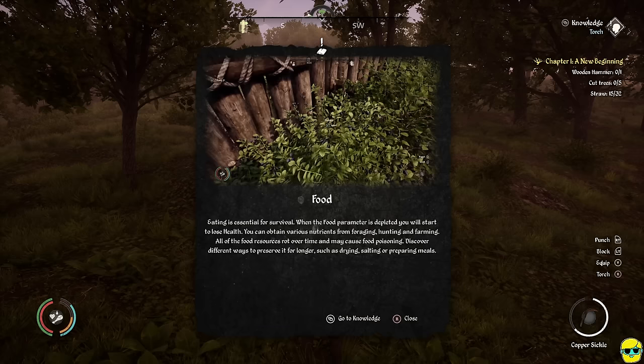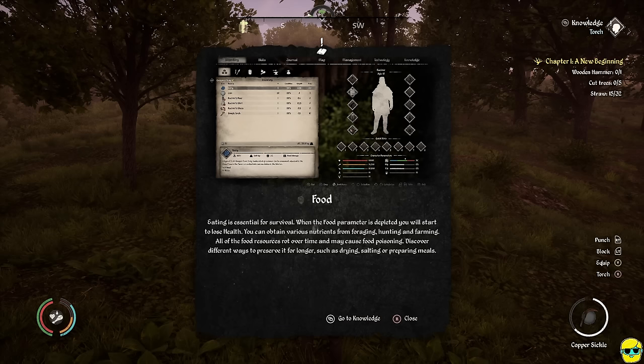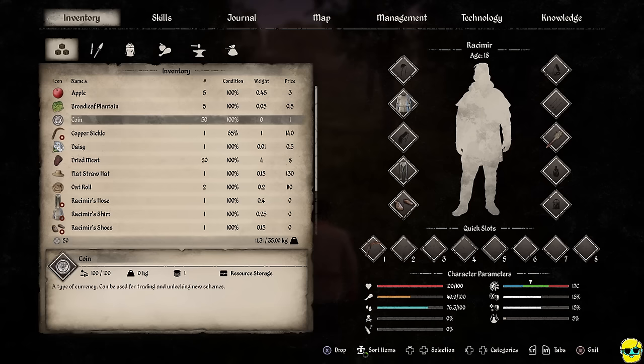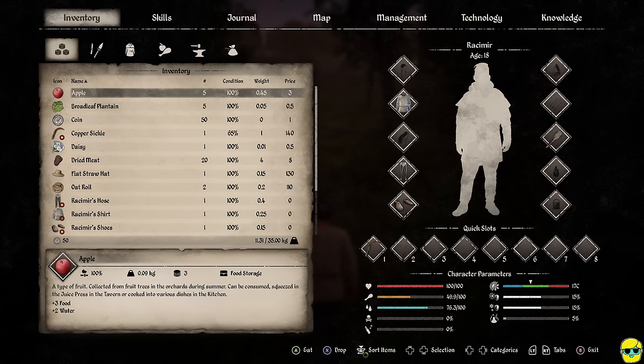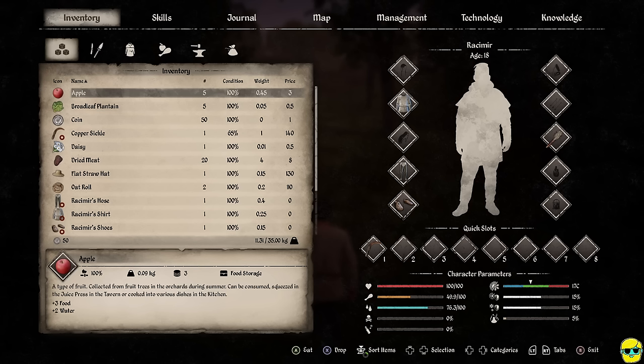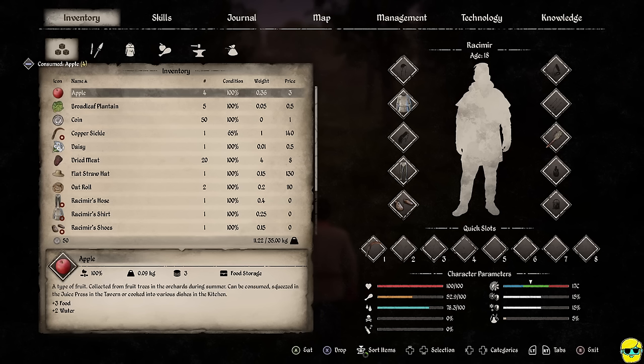The game tells us our satiety bar is halfway down. We have plenty of food to start — you can also get food from foraging, hunting, farming, and setting traps. If we're hungry, we go to inventory and eat something. Selecting the apple shows a tooltip at the bottom: it gives plus 3 food and plus 2 water. Push A to eat it instantly.